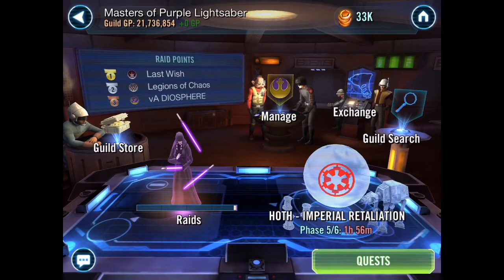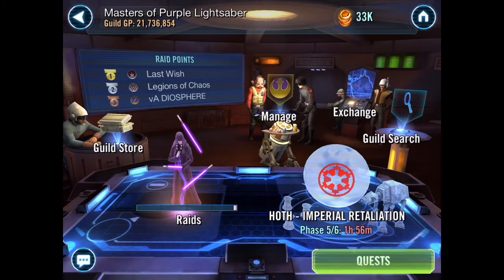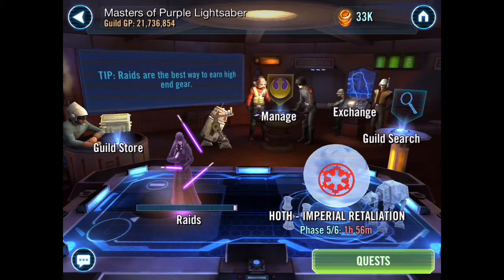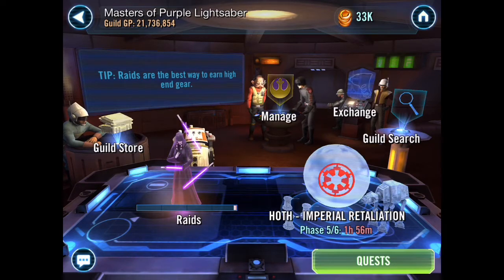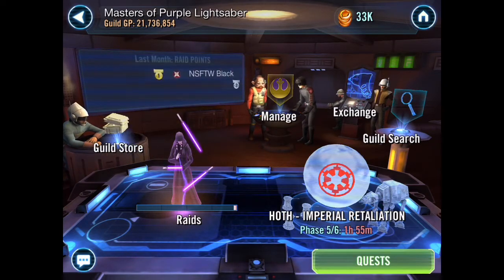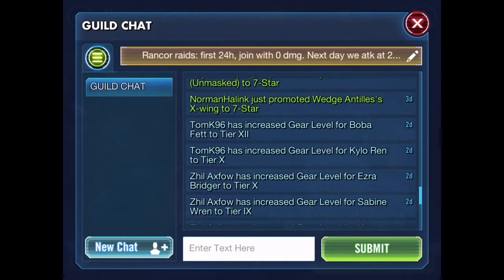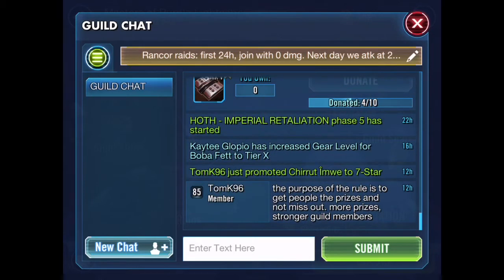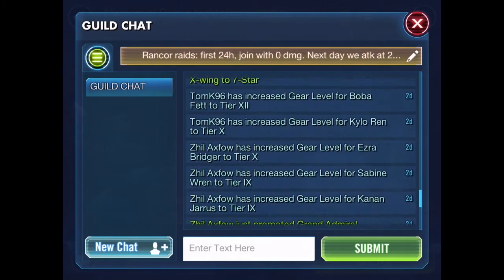Now we're moving on to the guild. Basically a guild is a group of people you join for the game — you meet with people from around the world, or whoever has the game. This is the guild chat — basically this is where you talk with other members. It also tells you what you have achieved and other stuff like that.